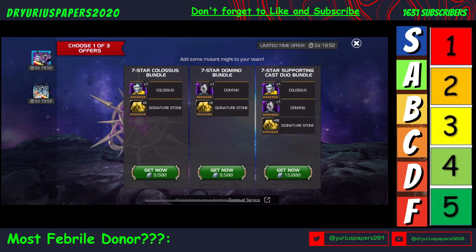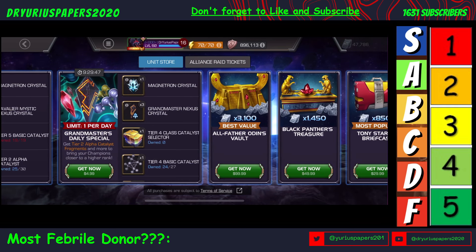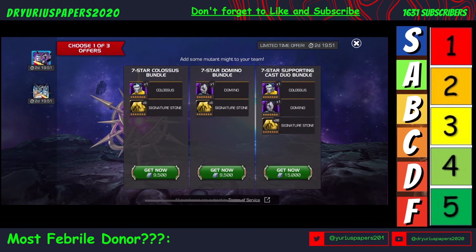Bundle number one is the 7-Star Colossus bundle going for 9,500 units, which is roughly $315. You've got this Colossus bundle — a 7-Star Colossus plus 5 7-Star Sigstones for a Mutant. That's not a whole lot of Sigstones for $315. Then we've got our 7-Star Domino bundle, which is a 7-Star Domino plus 5 Signature Stones for a 7-Star Mutant, also for $315.